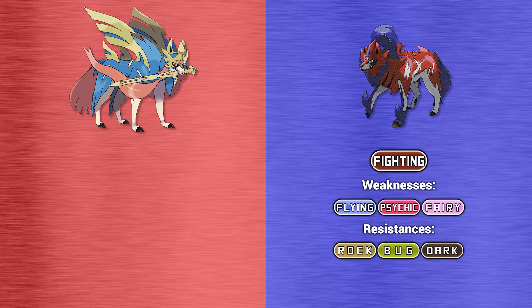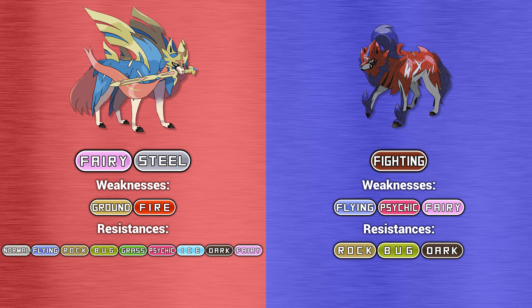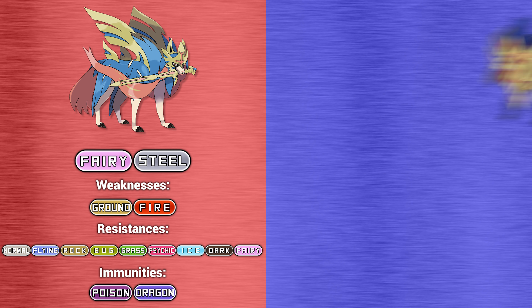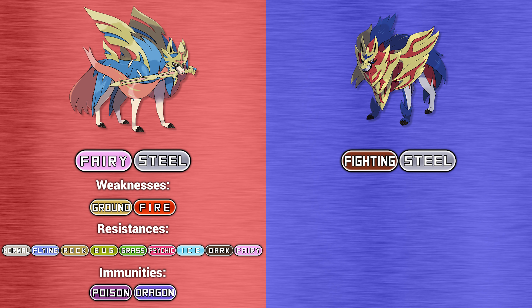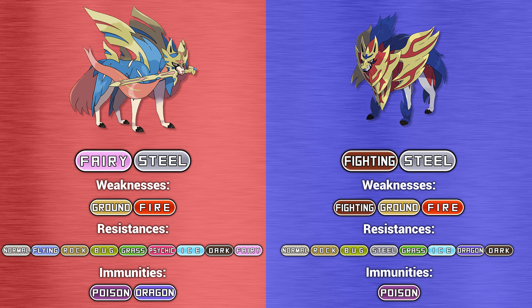In its Crown Sword form, Zacian is now a dual Fairy and Steel type Pokemon, which makes it weak to Ground and Fire. It resists Normal, Flying, Rock, Bug, Grass, Psychic, Ice, Dark, and Fairy type attacks, and is completely immune to both Poison and Dragon type moves. Zamazenta in Crown Shield form is a dual Fighting and Steel type Pokemon, which makes it weak to Fighting, Ground, and Fire. It resists Normal, Rock, Bug, Steel, Grass, Ice, Dragon, and Dark type moves, and has complete immunity to Poison type attacks.